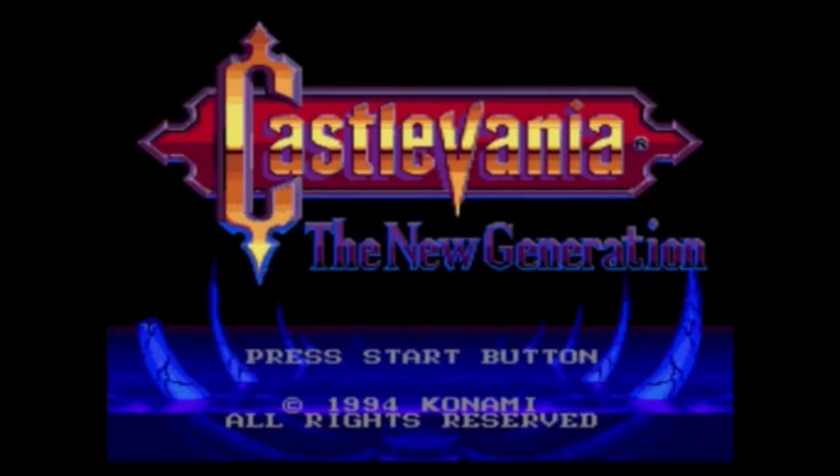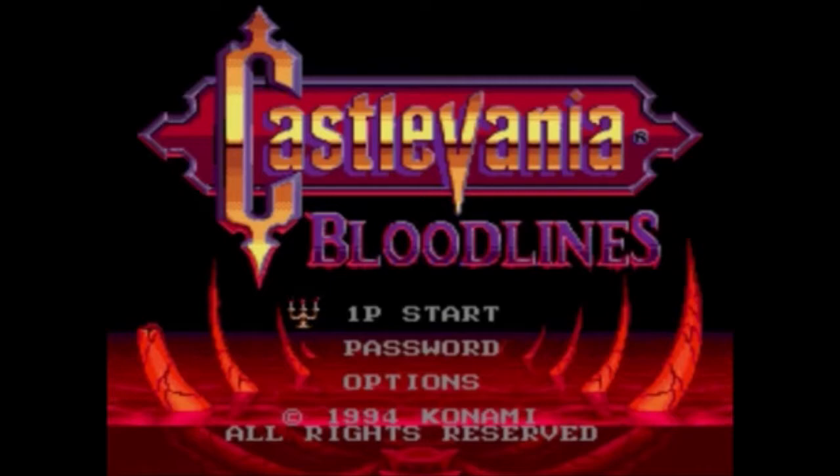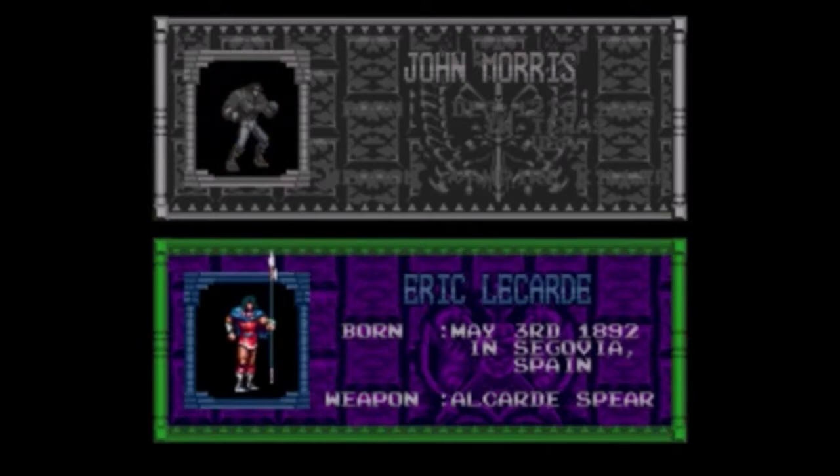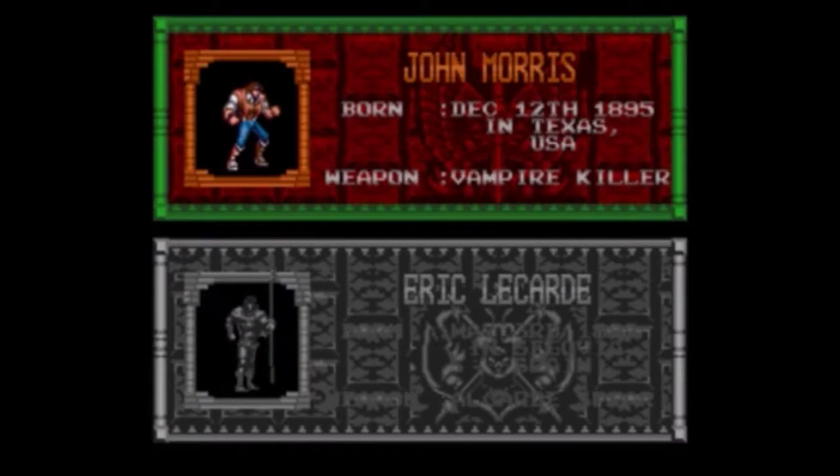Now, why would they do a silly thing like that? You'll find out in a few short moments. We have a choice of two different playable characters: John Morris, your typical whip-wielding Castlevania hero archetype, and Eric LeCard, born in Spain, who wields a spear and is trying to save his girlfriend who's become a vampire after the return of Dracula. Usually I play as Eric because he's got a super jump, more range, and can attack in more directions more easily than John. But I'm going to choose John Morris, who is the son of Quincy Morris from the Dracula books and also a descendant of the Belmont family, which ties him to Castlevania and the whole Dracula myth and legend.